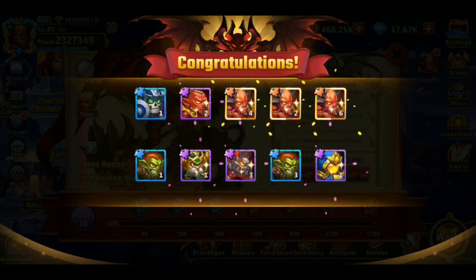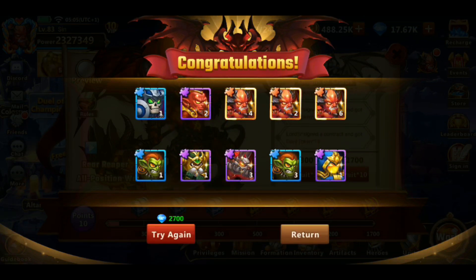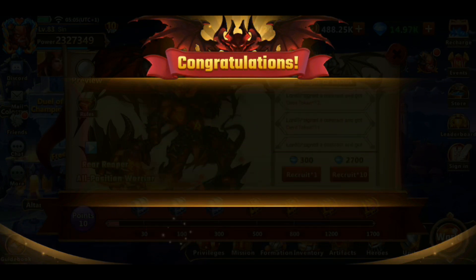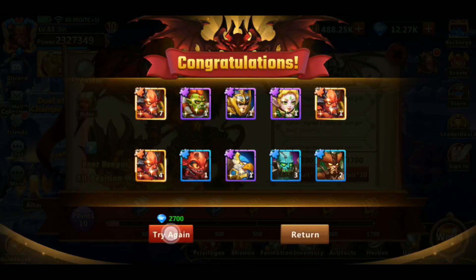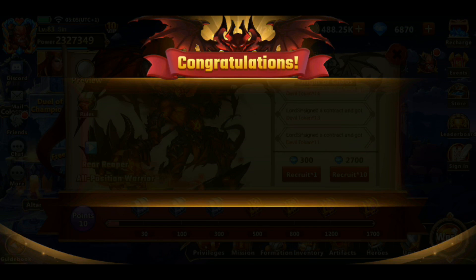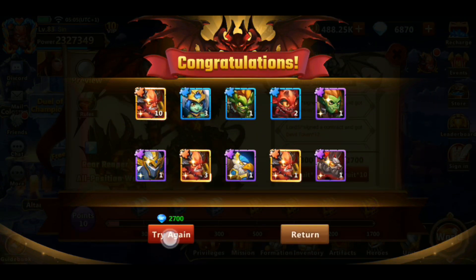I just wish they would remove these stupid R shards from this altar. I don't mind SR rank shards, but the R rank ones are a pain in my eyes to see. Paying about 300 diamonds just to get R rank shards. Does anyone else feel the same? Let me know.